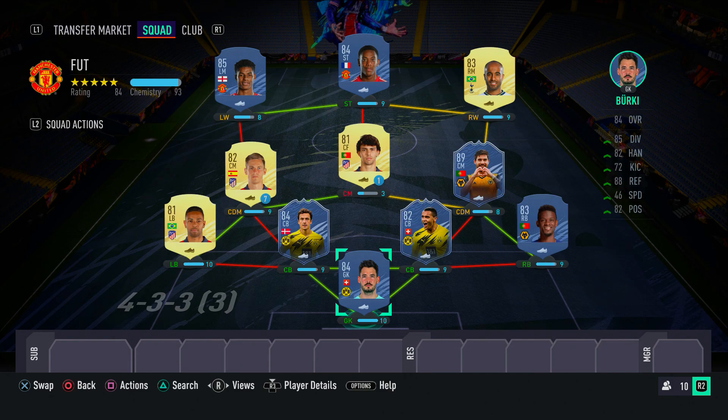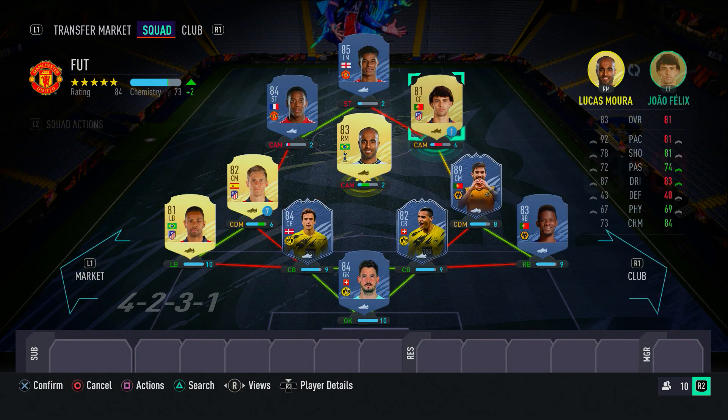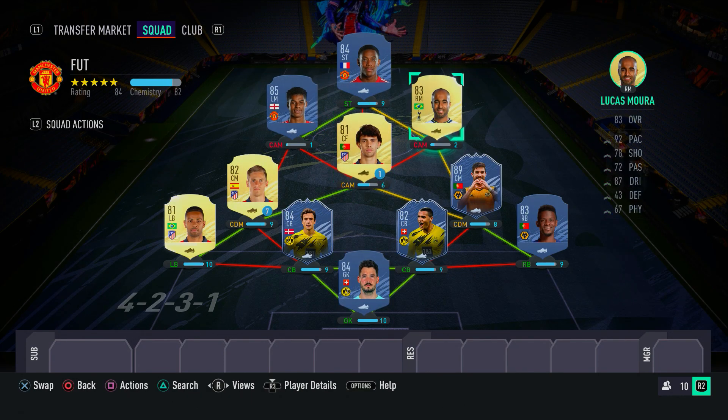This completes the 150k team — a ridiculously overpowered squad. For only 150k you can do some real damage: two strong centre-backs, a decent goalkeeper, a great midfield, and a fantastic attack. Every player I've used except Ruben Neves, and he seems like a great card. For full chemistry, make sure to convert João Félix to a centre-mid or CAM. The formation you want to switch to in-game is the 4-2-3-1, with Rashford on the left, Martial up front, Félix in the CAM spot, and Neves and Llorente as the two CDMs.